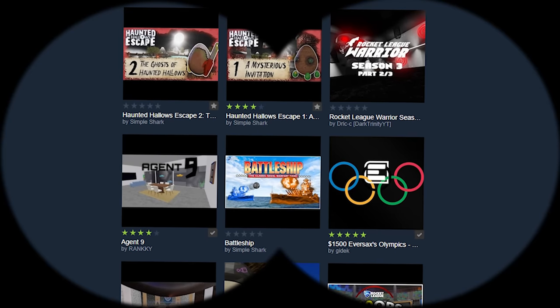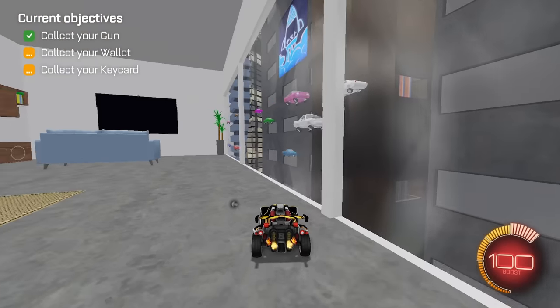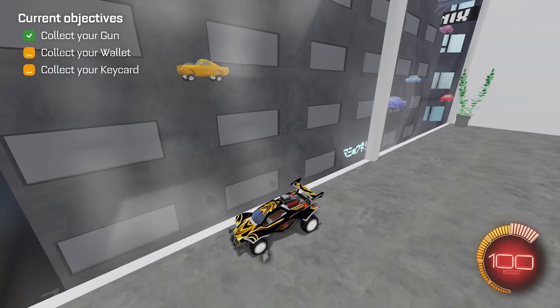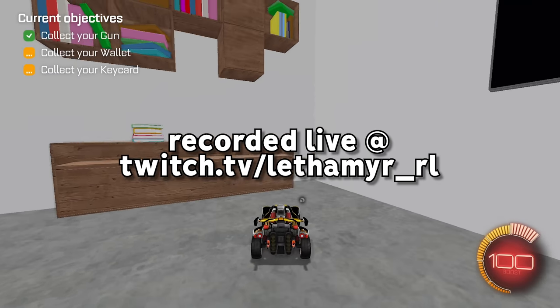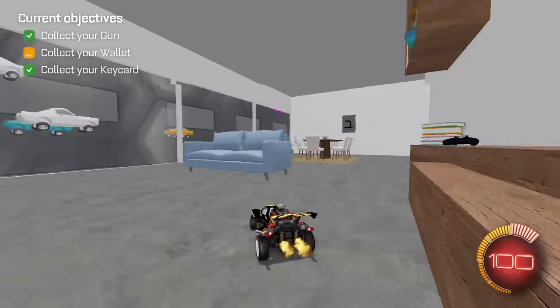Today we're going on a secret Rocket League mission called Agent 9, created by Ranky. This mapmaker has been hard at work for over a year and a half to create a super unique Rocket League experience. I don't really want to spoil too much more, so I'll let the journey speak for itself. I streamed this adventure live on Twitch — link's in the description. I hope you guys enjoy this as much as I did. Let's get right into it.